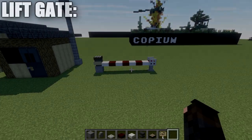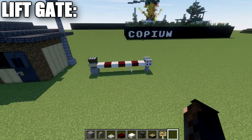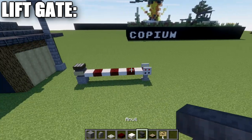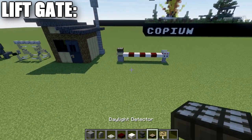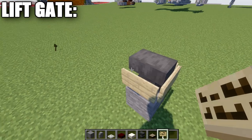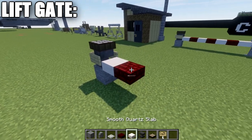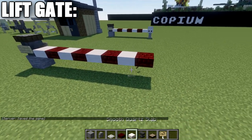Our first build is the lift gate — a very iconic piece for most military installations, featuring that red and white pole that lifts to allow vehicles through. A great thing about this design is you can extend it however you want — longer or shorter depending on the size of your entrance. To build it, place down a stone block with an anvil on top, wrap three sides of the anvil with birchwood signs, then place a daylight detector on top and switch it to night mode.